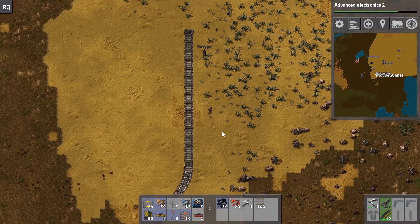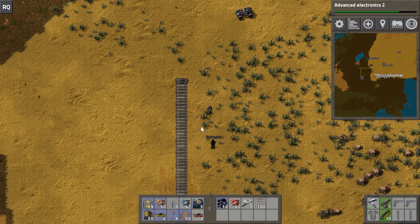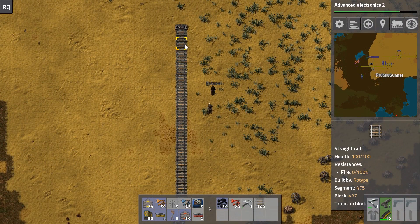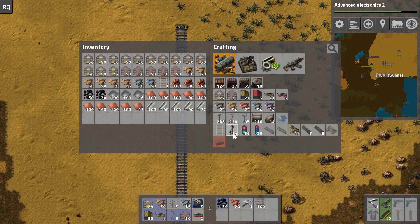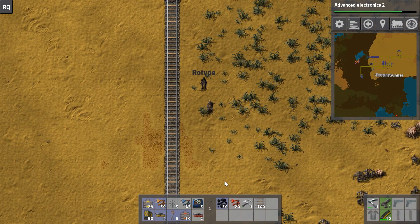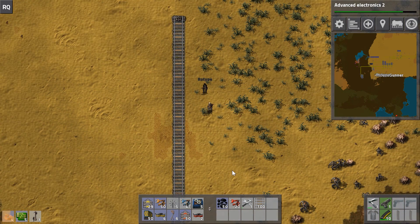When you select a train stop, it will show green boxes along the sides of any rail that's nearby - those are locations to place the train stop. The train always considers a train stop on the right side of the track as a valid forward-looking stop.